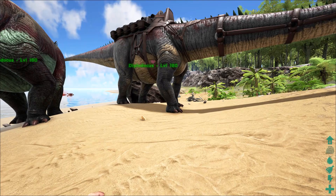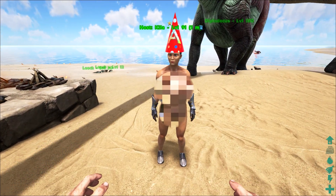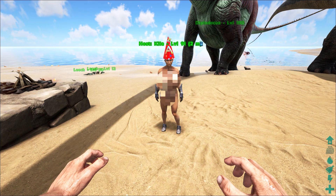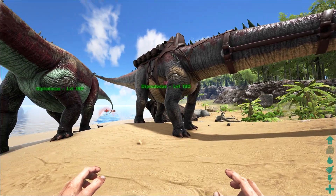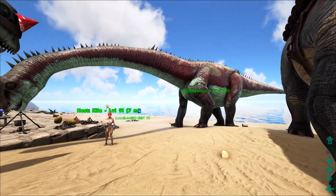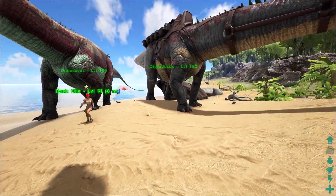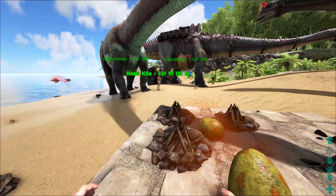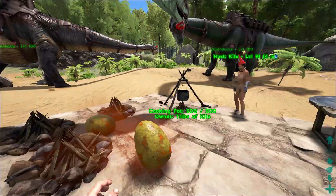The Diplodocus likes the Lystrosaurus kibble. There is a problem with Lystrosaurus kibble right now — they messed up the recipe for it. So instead of using Mejo Berries, you have to use Tinto until they fix it, otherwise you can't make the kibble. I recommend knocking it out for taming — it's a giant pain otherwise. It will launch you in the air, and if you're close to a cliff you'll just fall off and die. It does have an enormous amount of torpor, so you're going to be at it for a while, but it's much easier.